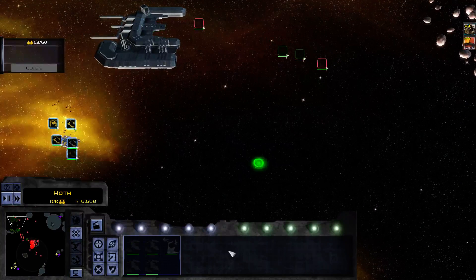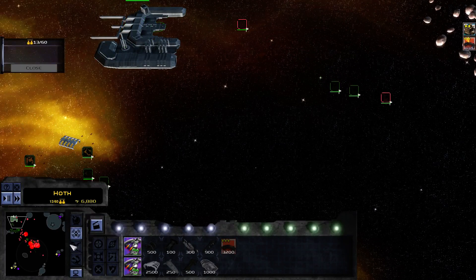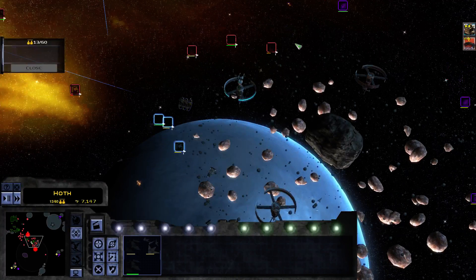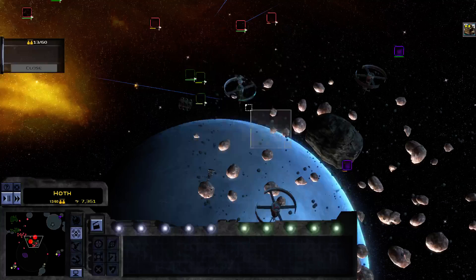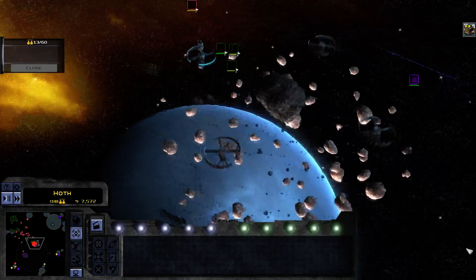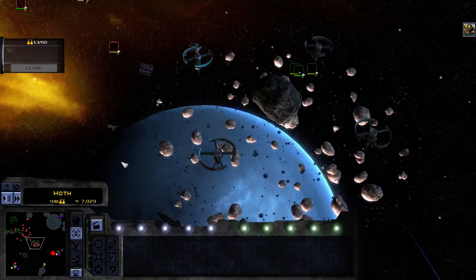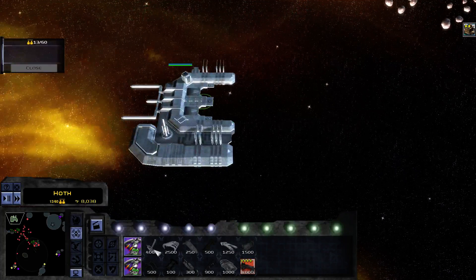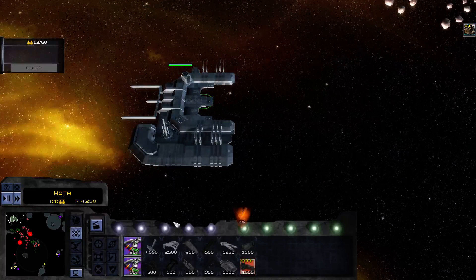The mod authors for both mods work together — they share some assets, some ship models, stuff like that, to help each other out. My ally took this middle station — that's good. Try and capture the rest of these stations here. I'm going to go ahead and build a SMAC platform.